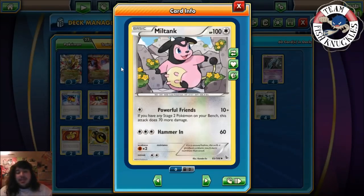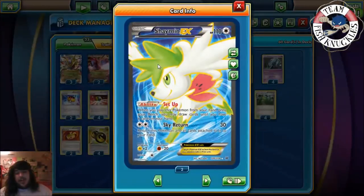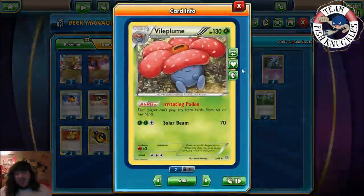We play two Miltank in here. Powerful Friends — if you have a Stage 2 Pokemon on your bench, this attack does 70 more damage. It could be an early game attacker, or if you need to attack something like a Sigilyph or Suicune, you can use Miltank to knock it out. Either way it's good early game — quick 80 damage turn one if you can get a Vileplume out. 90 damage is always great, and with a Muscle Band you can do 100 damage, which is a lot for one energy for a Basic Pokemon.